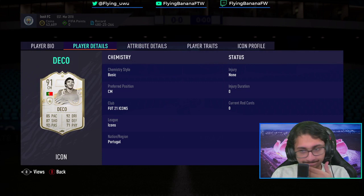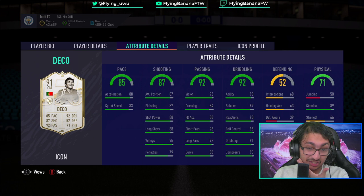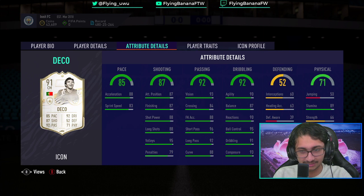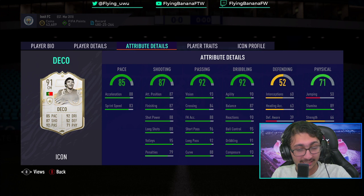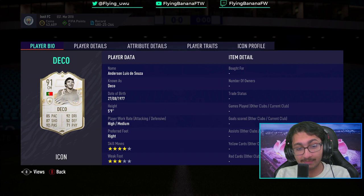Deco - nah. Three-star weak foot, 50 jumping - that just says it all really. The stats themselves are pretty good, but the weak foot lets it down. He's pretty weak as well, doesn't have the most height on him. He's going to lose a lot of tackles in midfield and doesn't have high defending either - it's going to be super weak as a CAM. Passing and dribbling is good, but the 50 jumping really just kills the card for me, and the three-star weak foot just completely kills it. High and medium attacking work rate is good though.